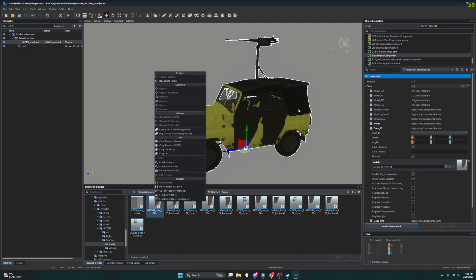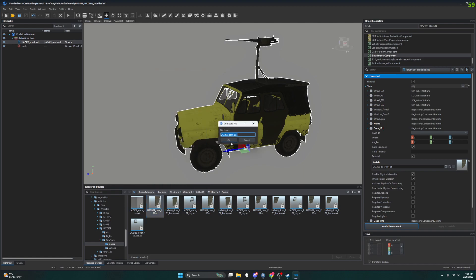It won't have the same parameters as the one you're pulling from and it won't have all the materials and stuff connected to it — it will be empty. So if you want to build it all from the ground up, do that. But if you want to edit what's existing, do the Duplicate to Car Modding Tutorial. So we're going to do the door L01 — real creative — we're going to call it 'modded.'